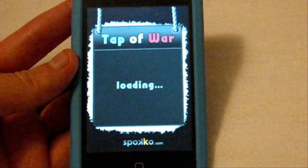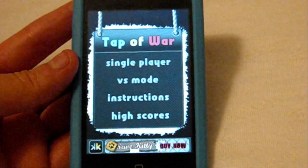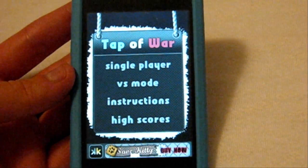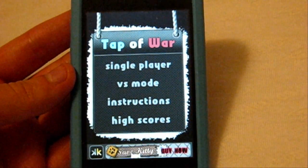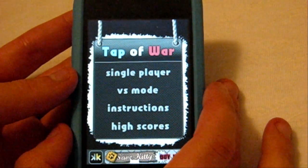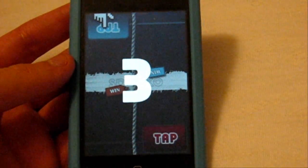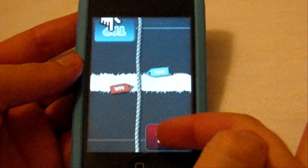Next app I have — I love it — it's called Tap of War, a free app from the App Store. Very original concept; I wouldn't even have thought of this. Everyone knows tug of war: you've got a rope and you're pulling as hard as you can to see who's stronger. But in this case, you're doing it to see who can tap the fastest. You have single player or versus mode in case you want to play a buddy, and you're just tapping a little button to try and pull the rope over first.